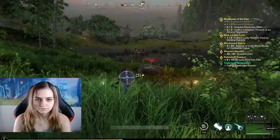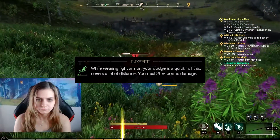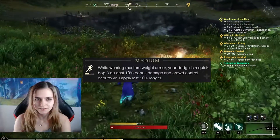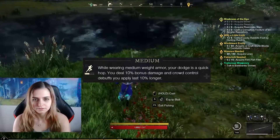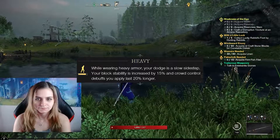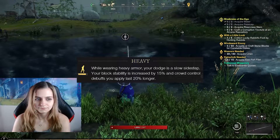There are also different bonuses for each type. For being in the light armor category, you get a 20% overall damage increase. For medium, you get a 10% overall damage increase and 10% longer duration on crowd control abilities, such as stuns or knockdowns. For heavy, you get a 15% increase to your heavy block stability and a 15% longer duration on crowd control abilities.